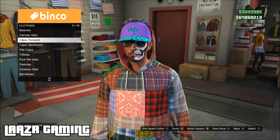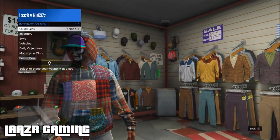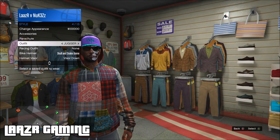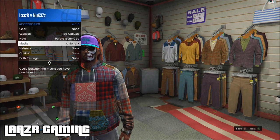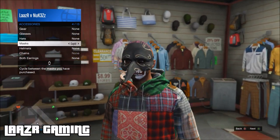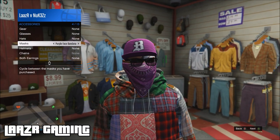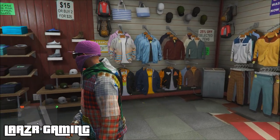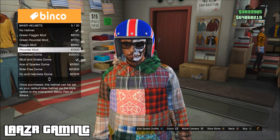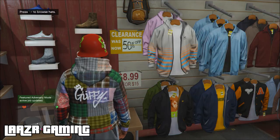Once you've selected your hat, back out and pull up the interaction menu. Go down to mask, then select any of the masks with the bandana you want — I'm going with the purple color. This works with every bandana in the game, you don't have to use any specific one. Once the bandana is equipped, go back to the hat section, go down to biker helmets, and apply the skull snake dome helmet. Your character will now be wearing the helmet with the bandana, which looks pretty sick.